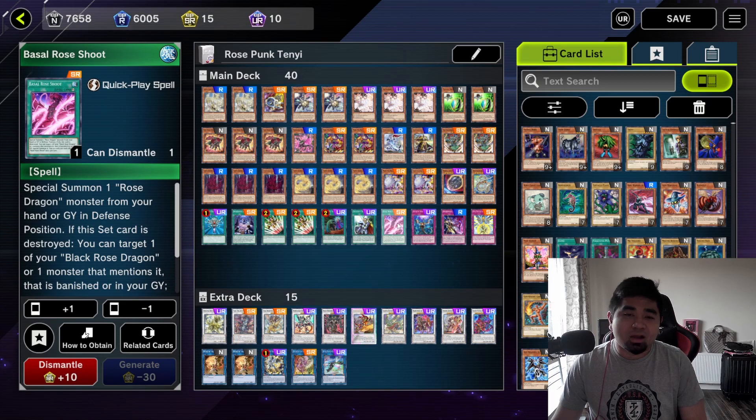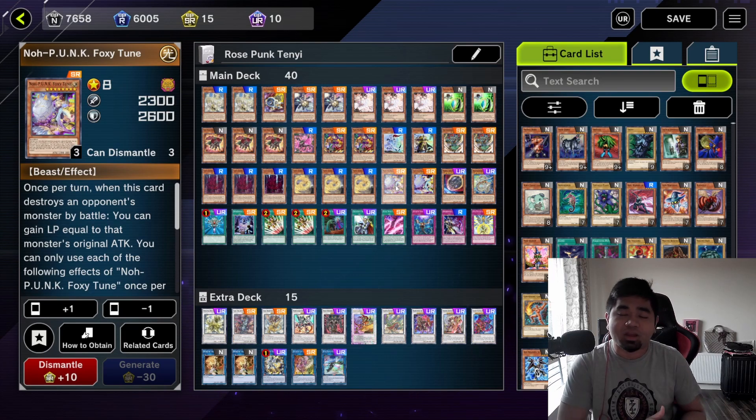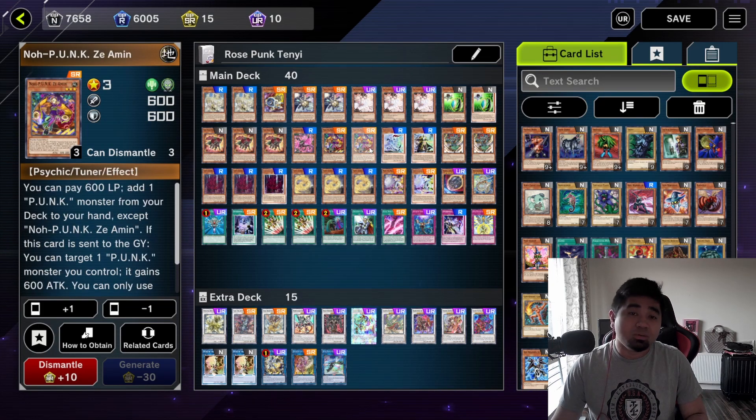Basil Rose Shoot can special summon any Rose Dragon from your hand or graveyard to your side of the field. Then you have Punk Zenmaines — you can activate it to get a copy of your Foxy Tune, and if you have Foxy Tune in your hand, you can special summon Punk Zenmaines to your side of the field, which is also a tuner.